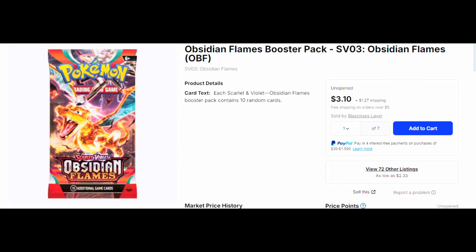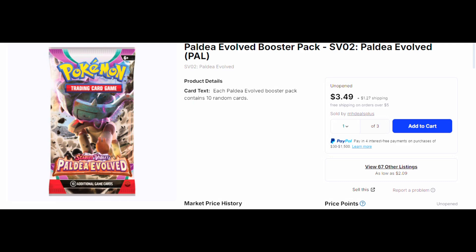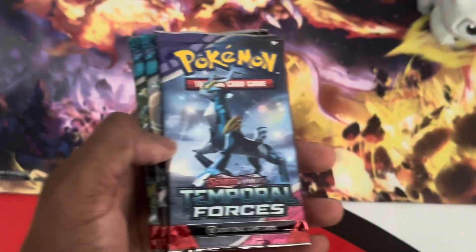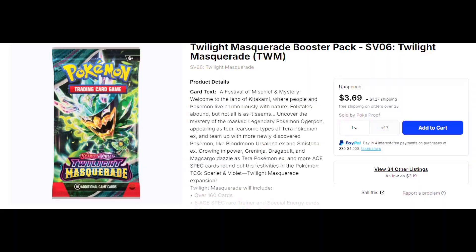You can get all these from packs from the Scarlet and Violet sets. Obsidian Flame is going to cost you $3.10 a booster pack. Paldea Evolved is going to cost you $3.49 a booster pack. Paradox Rift is going to cost you $3.00 a booster pack. Temporal Forces is going to cost you $3.04 a pack.